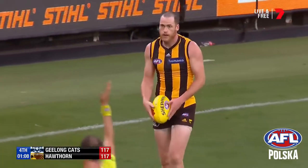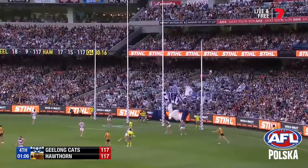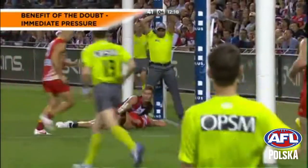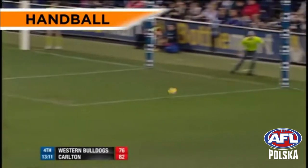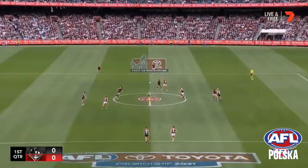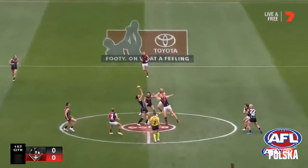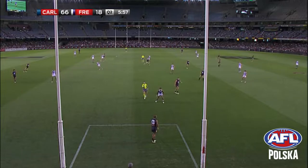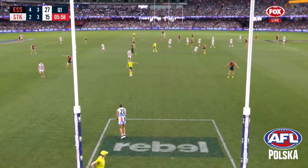If the ball travels between the large post and the small post that's also worth one point. There are no earned goals and a defender can take the ball over their opponent's goal line for one point. When a goal is scored the ball returns to the middle for a ball up. After a point though, the ball is kicked in by an opposing player who must stay inside the goal square.